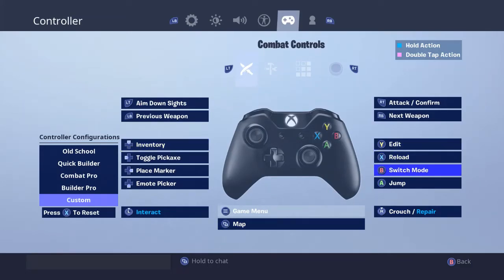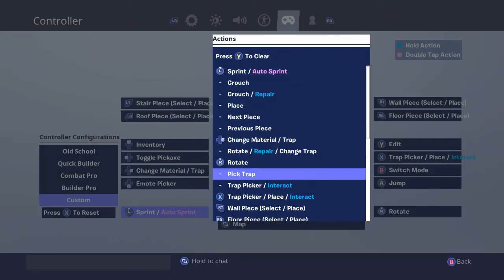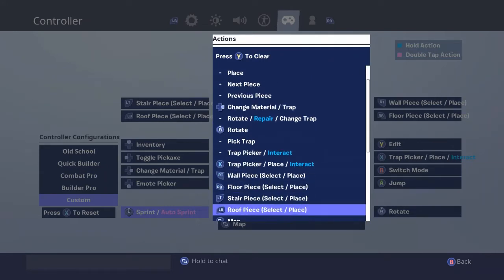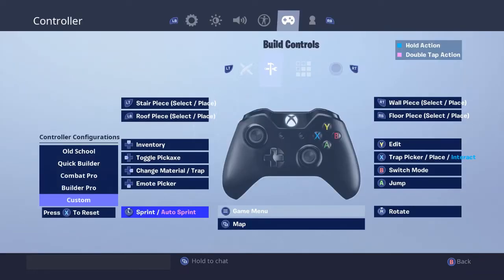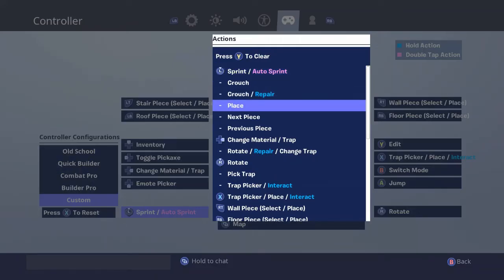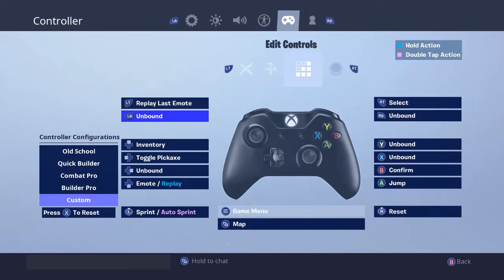Let's go into the building binds. I don't really have anything changed for my edit binds — it should automatically be set to the left D-pad.